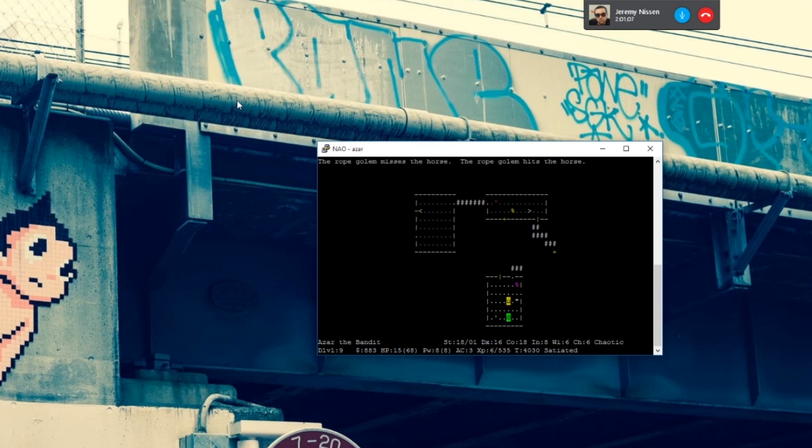Damn it, wrong one. Please! Nice — yes! The horse likes donuts just as much as you do, and now I have a horse. I'm gonna just retreat from the golem. You genuinely threw the cream pie in the rope golem's face — you didn't know that was gonna work, did you? I actually did. The pacifist game is highly dependent on using cream pie as your main weapon because it's very easy to accidentally hit something, and if you have a cream pie in your hand it won't do any damage — it'll just splash in their face.